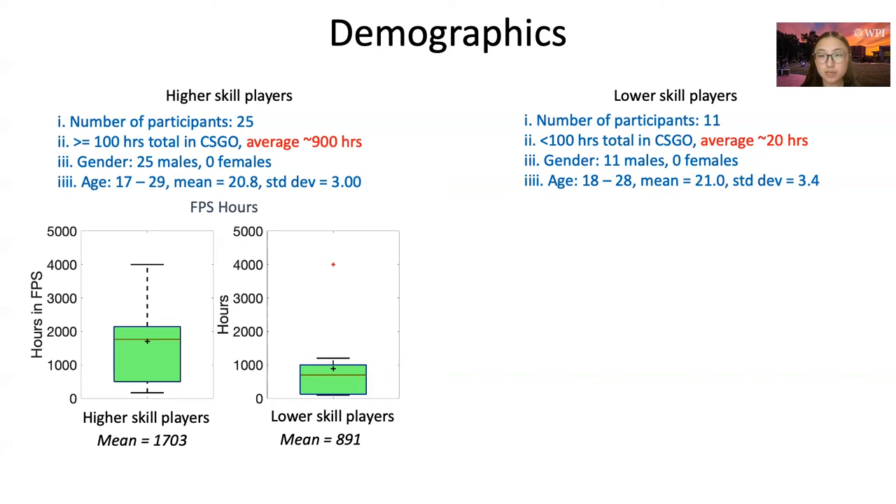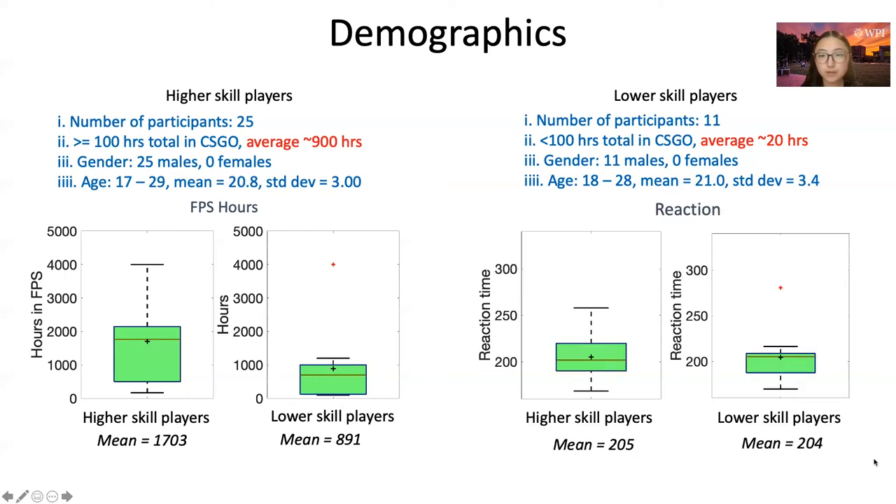Both boxes depict quartiles and medians, and the black places show mean values. The mean for higher-skilled players is about 1700 hours in general FPS, and for lower-skilled players the mean is about 900 hours. Generally, all users are experienced in general FPS games, but higher-skilled players are even more experienced. The graphs on the right show reaction time — the mean is about 200 milliseconds for both groups, which is typical for experienced gamers.